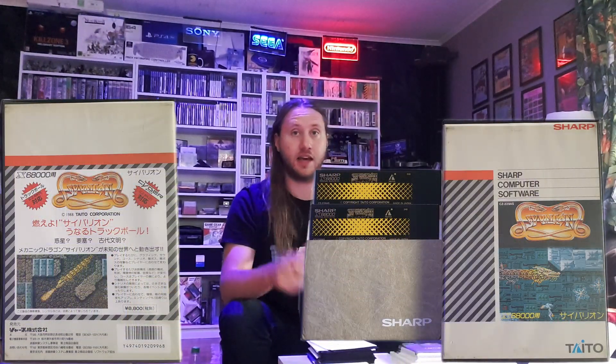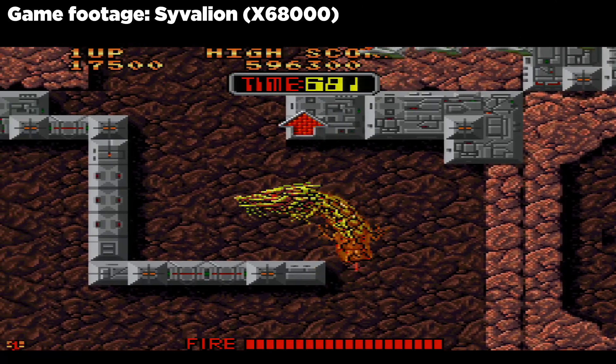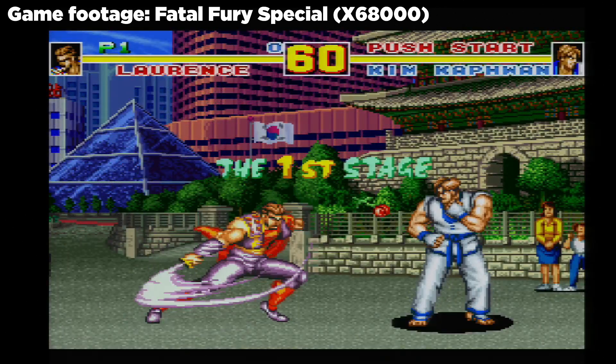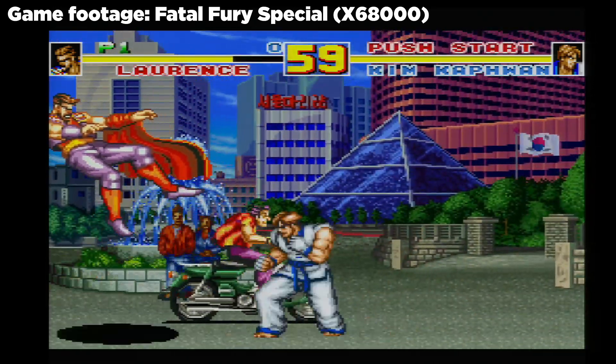I actually already have Suvalion boxed, so these discs will be sold or actually tested first - if they're working, I'll be selling them as a working copy. And here we have some discs - C, B, D, G, and I - for one of the fighting games on the X68000, like Street Fighter. I think it's Fatal Fury Special, but I'm not sure.